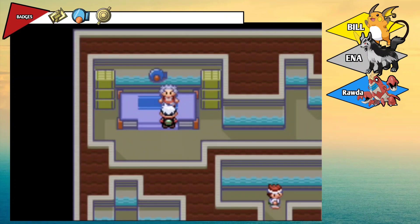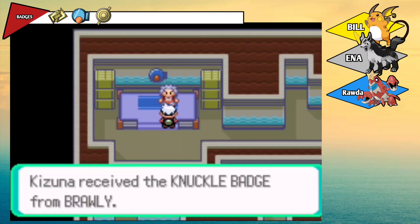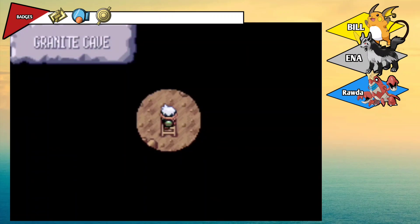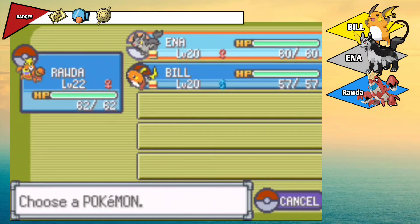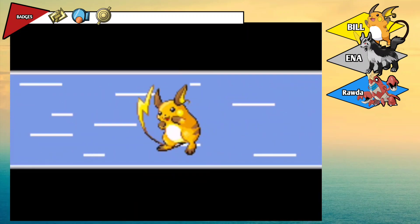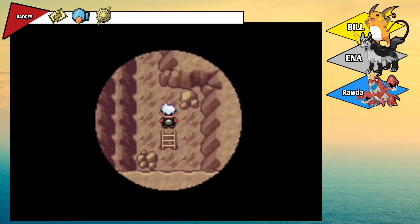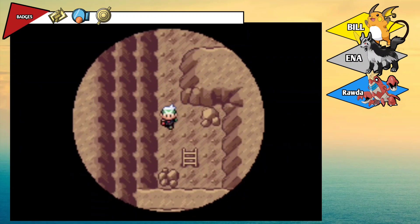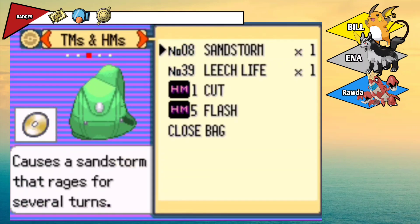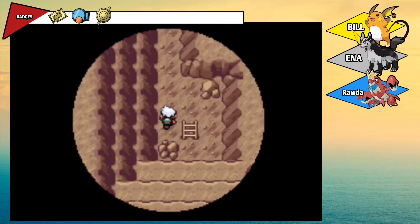The area is open and everything — we got the Knuckle Badge from Brawly, so we have two badges now. I want to use Flash. Flash, Bill! Thanks, now he glows in the dark. What was that TM? I need to check. Oh, Sandstone — forgot about that.